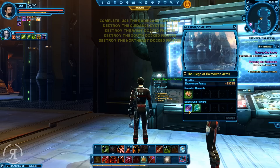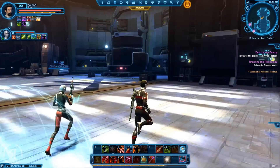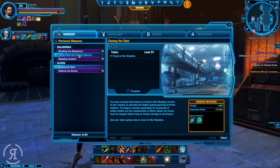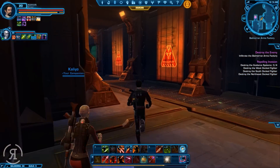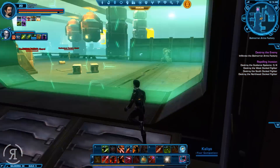I will not fail, that is for sure. And this is our first implant, I believe — that's actually very nice. Let us take that and equip it. And now we have the Repelling the Invasion quest. Returning to Colonel Vrain can go on the back burner for now, and we will then be heading on to destroy the guidance systems and various docked fighters as well.